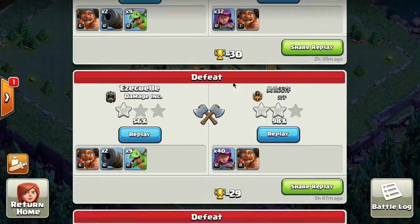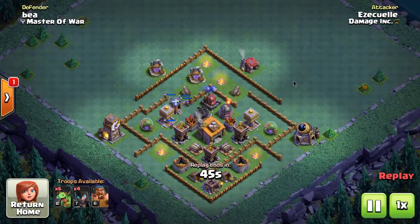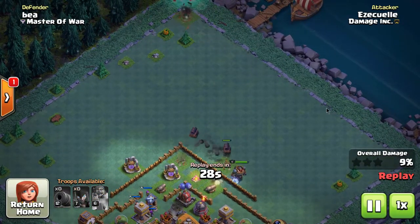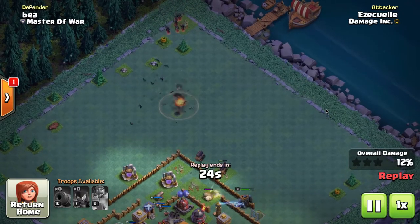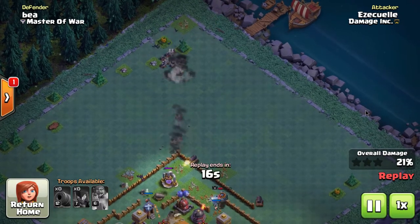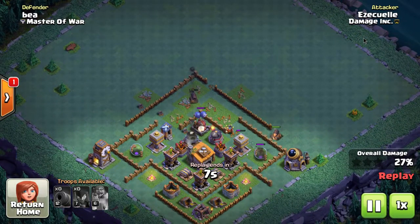I've been struggling using Night Witches lately — either three-starring or getting 25 percent, nothing in between. The opponent who attacked me had maxed Night Witches, so he understood how to defend against them. He set up a trap at the top: air-targeting bombs picked off all the bats as they came down, and then a single Mega Mine wiped out all the witches at once. He knew players would place witches in a corner to stack bats, so he gave a tempting corner piece — and it worked perfectly.